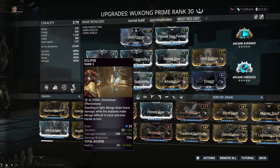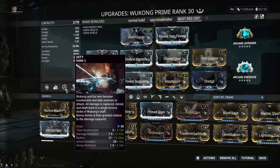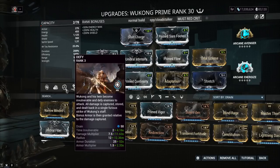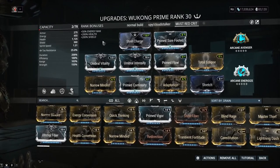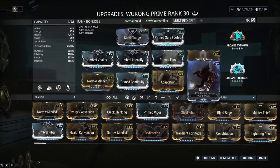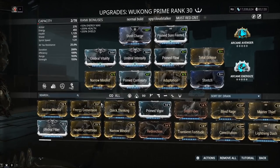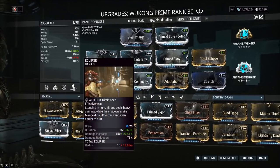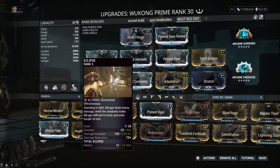We're going to replace Wukong's fourth ability since I didn't find myself using it much. If you're going for extra survivability, his third ability is pretty good — another 1500 extra armor, making your health take less damage. The rest of the build is survivability and ease-of-use mods. We didn't want to run a maxed-out Narrow Minded because that affects the range of Total Eclipse, making it harder to reliably buff teammates and your clone.